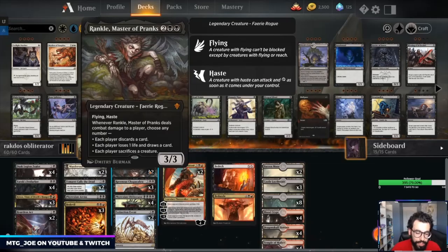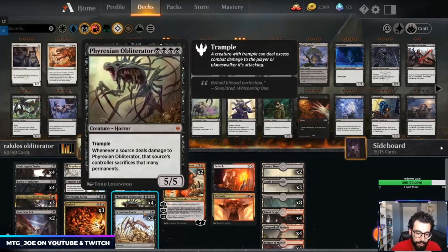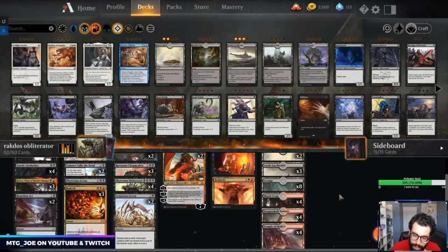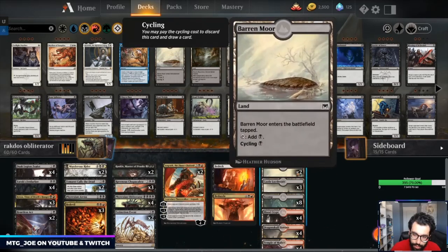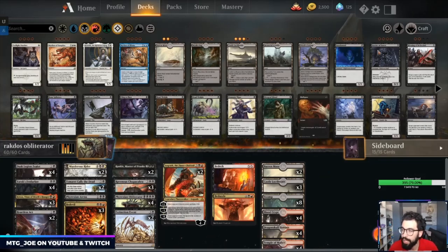We have Phyrexian Arena to draw cards — another card brought in from anthologies. Rankle can force discard, draw cards, and sack smaller things. The Obliterators are in there, and then Angrath the Flame-Chained, which causes discard, can steal and sack stuff, and deal damage with its ultimate equal to cards in the graveyard. Mana base-wise, we have eight duals, three castles, and two Barren Moors which are cycling lands we can cycle away if we flood out.